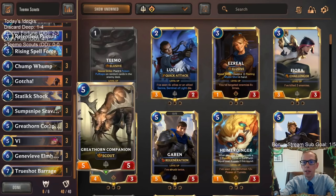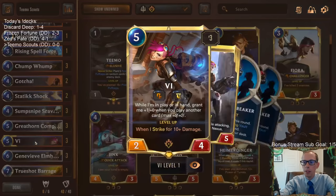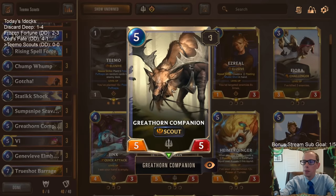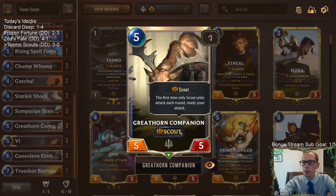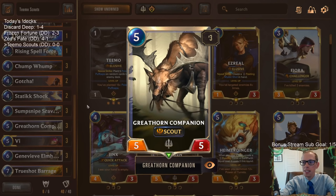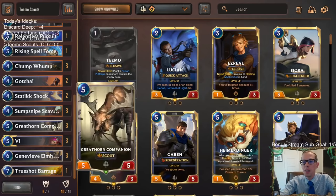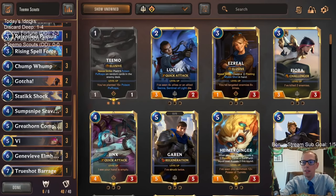We have great allies to give elusive to. Vi can strike for a bunch if we're playing a lot of spells — you could have a 6/4, 8/4, 10/4 — that could be a ton of elusive damage. Then there's Greyhorn Companion: put elusive on that thing and you have a 5/5 scout with elusive attacking twice, that's ten damage right there. Same with Genevieve Elmhart.